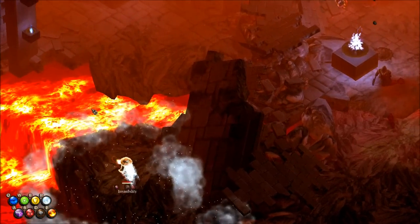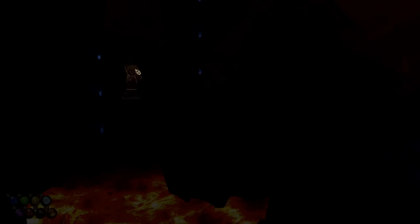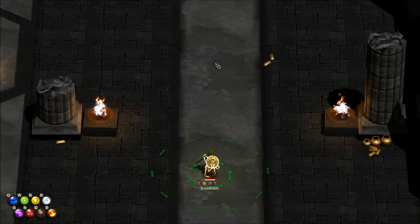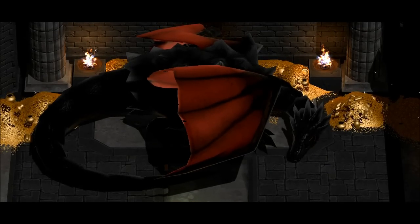Once we're here, just teleport across this little lava pool and get inside that big room. And we're at the boss already! He's not small — he's a big dragon. But he's a big wuss, though.